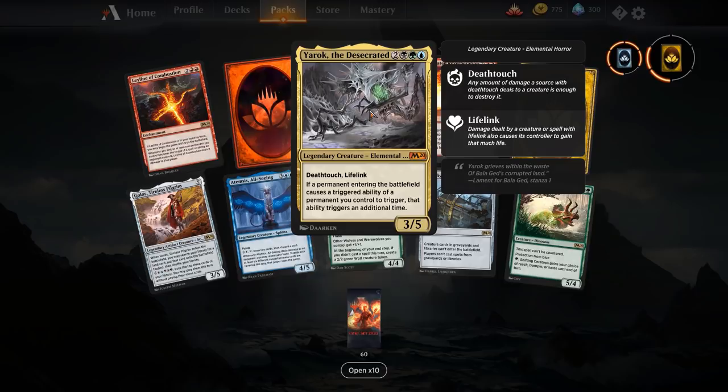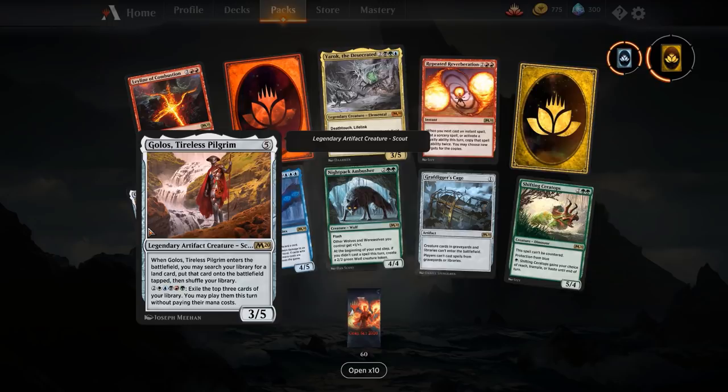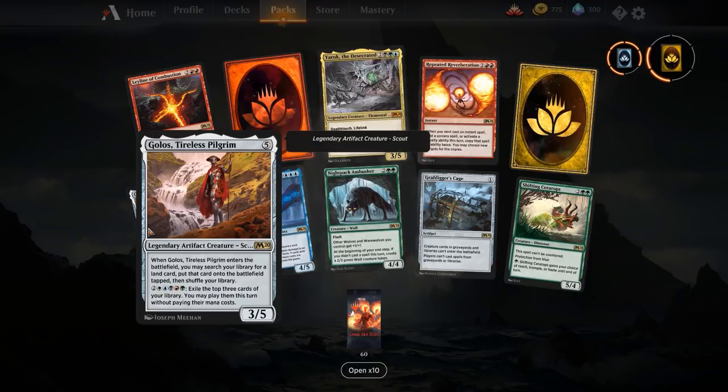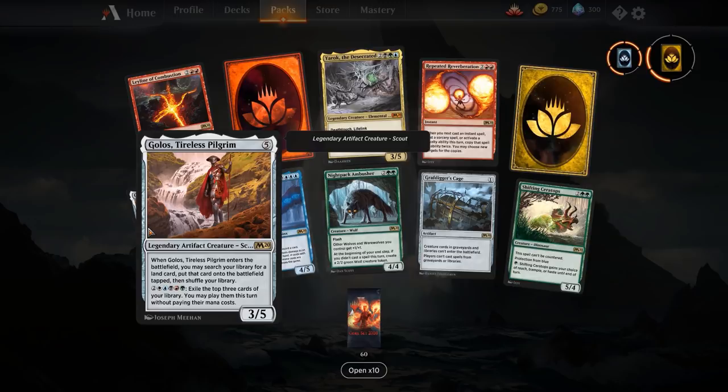Golos, Tireless Pilgrim — a 3/5 for five mana. When it enters the battlefield, search your library for a land, put it onto the battlefield tapped, and shuffle. It also has a five-mana ability to exile the top three cards of your library and play them this turn without paying their mana costs. I don't think this card is particularly playable — the Flood of Tears combo is just a better way to do that. If you're in a weird five-colour nonsense deck then run it — it fixes your mana and is a 3/5 so it's hard to kill. But honestly it feels like a Commander card printed for M20.